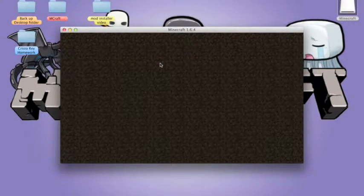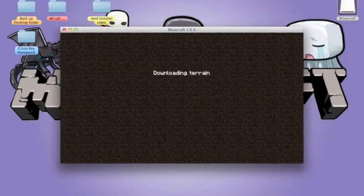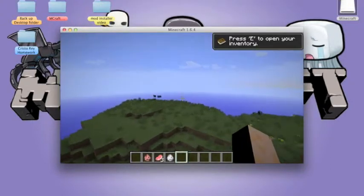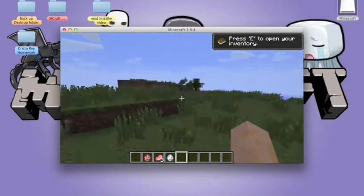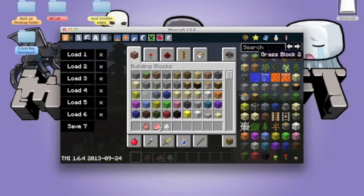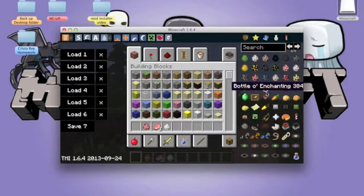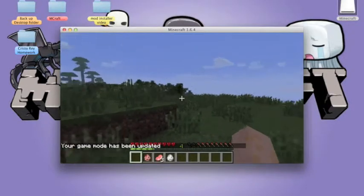Open a new world and press Yes. This is lagging — well, not lagging, but loading slowly. We have now installed Too Many Items. This is how it looks: you get to have basically all the blocks in the game on the side of your screen, in your inventory menu.